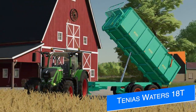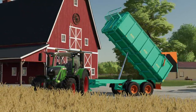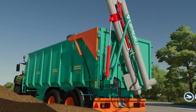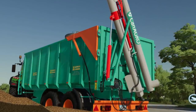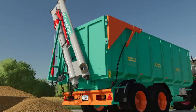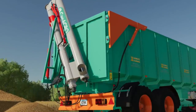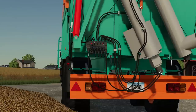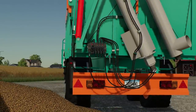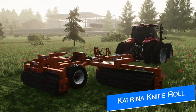Hispano Modding is working on something really neat for all platforms — the tandem Tinnis Waters ATT tipper trailer with the auger attachment. This is going to work just like any tipper or auger wagon, and it will probably work perfectly as a seed tender as well. Since it's a tipper, it will also likely hold lime, which is a huge problem with the seed tender we've got right now — no lime. Also, Hispano Modding is looking for a mod tester, so if you've got what it takes, comment on his latest post on Facebook — I'll have that link below.